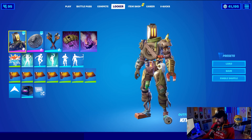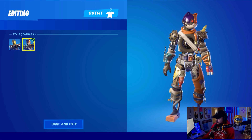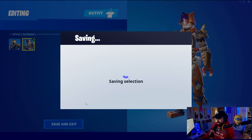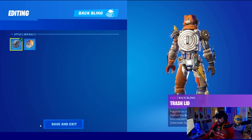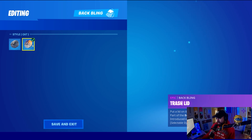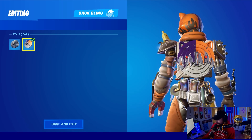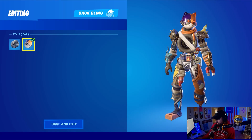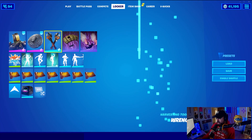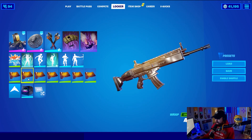Moving on to Kit Bash — last seen 765 days ago. The brand new edit style is called Cat Bash, which has a Meowscles type of vibe with orange and purple. The back bling, the Trash Lid, is called Cats for the new edit style — a nice purple and orange gloss finish with ears on it. The rest of my combo for the gameplay is the Wrenchers, a brand new glider from the battle pass, and the Amber wrap.